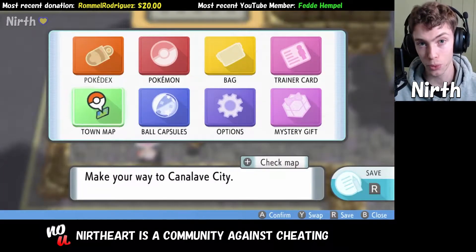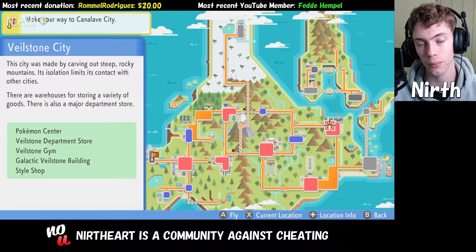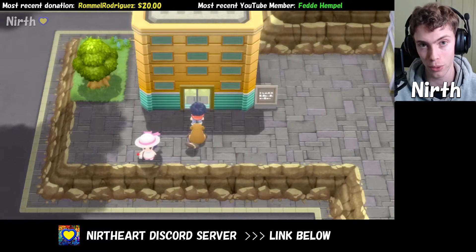In this video, I'm going to show you how to get TM20, which is Safeguard, in Pokémon Brilliant Diamond and Shining Pearl. I'm currently standing in Veilstone City, and we are going to head inside the Veilstone Department Store.